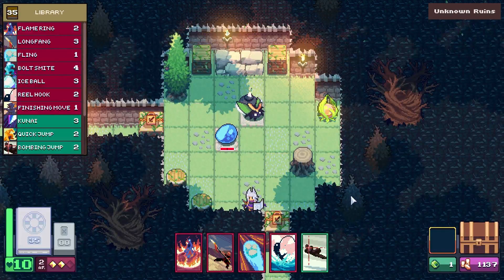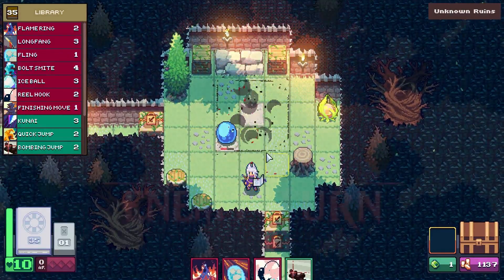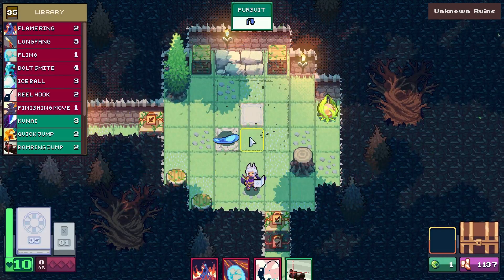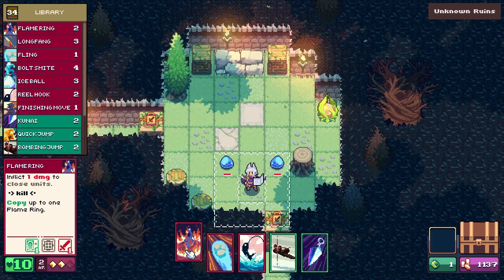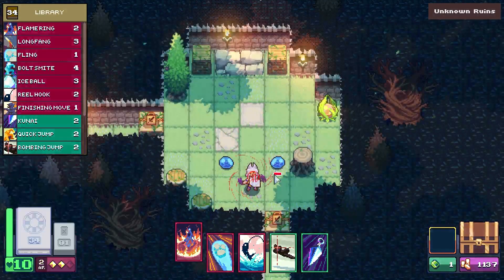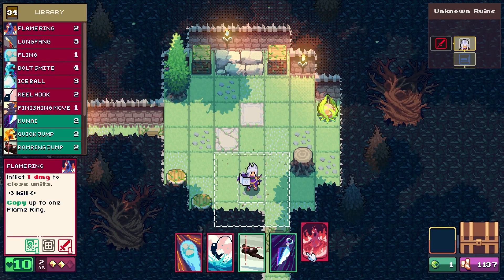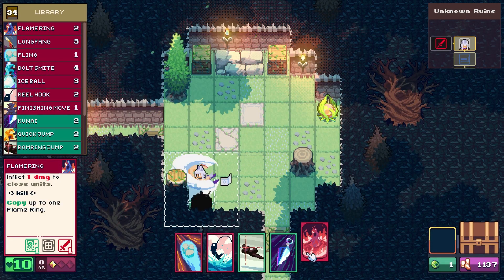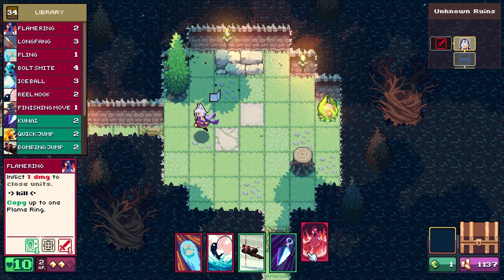He only does one damage so I think I can move here and attack this guy when he shows up. We can fire a stroke of oil — if I move it's too many actions. Nice, it's got a kill effect — I like that a lot.